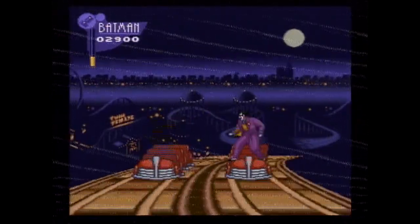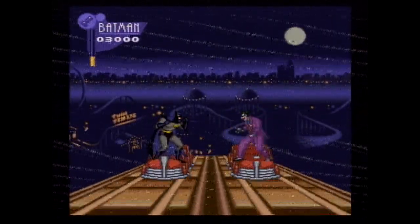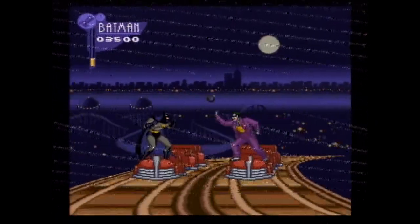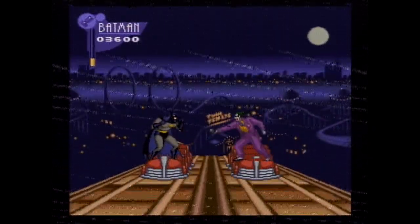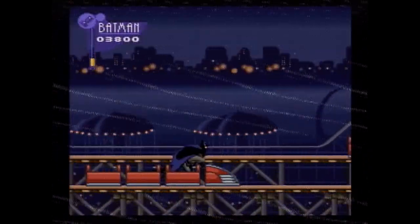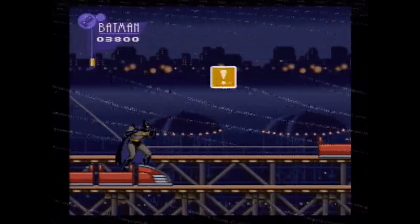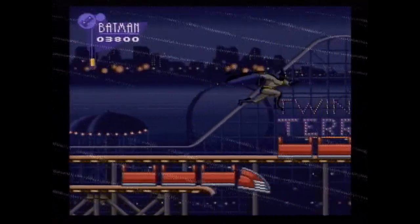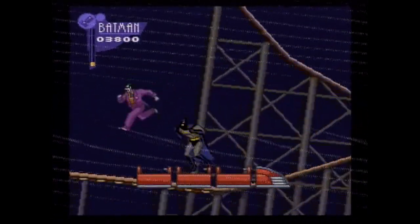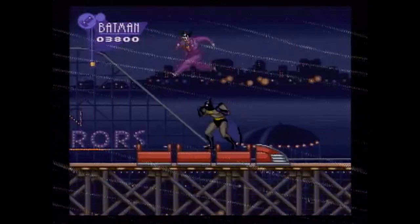If you are knocked off or killed, you do have to start the section over again, and if you get a game over you have to go back to the beginning of the level — this is only the beginning of Batman wearing you down with brutally long times between checkpoints. Several minutes of replay is not uncommon. The fight with the Joker is sweet since you're finally both on the same coaster, but it's kind of a lot of the same, with you walking back and forth to duck and kick. What's really stupid is that the lights can still harm you during this fight, but not him, which doesn't make any sense.